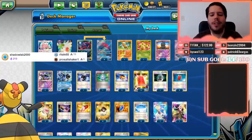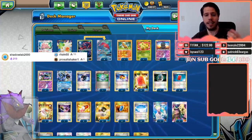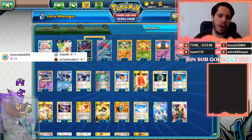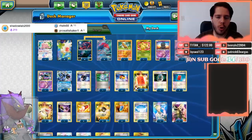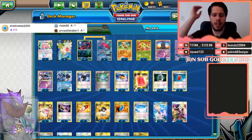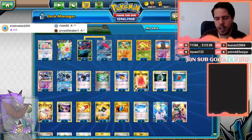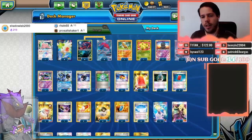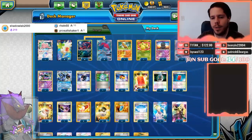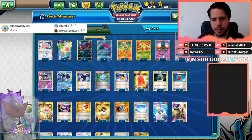Hello everyone and welcome back to a brand new day of Road to DG Worlds 2019. Thank you so much for being here. We are now moving on to Zoro Exodia, as people have been calling it, because you get the combo at some point and then you just take over the game from there. So what's the infamous combo that people are even clamoring to get these cards banned?